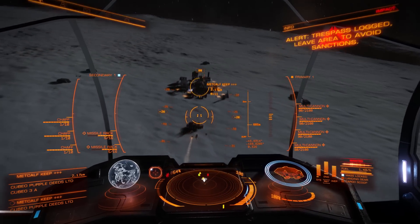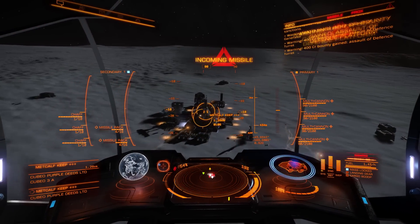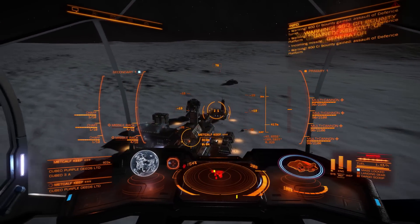We'll go ahead and get the last three turrets on this pass. This one I don't know exactly where the generator is, but we can just hit it directly and as you'll see it takes it out.